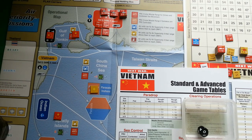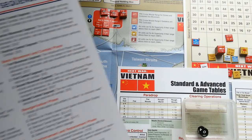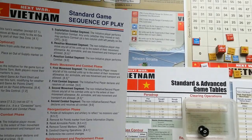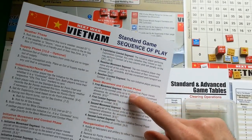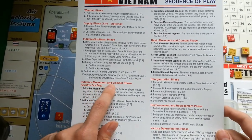Mine clearance is not important for this scenario — we don't have any mines. Now we move into the initiative, movement, and combat phase. This is important because when a player has initiative, we play the initiative movement and combat phase. If no player has initiative, we skip it and move straight to the basic movement and combat phase. Since the Chinese player has initiative, we play this phase — it gives the attacking player two additional movement segments and two additional combat segments.